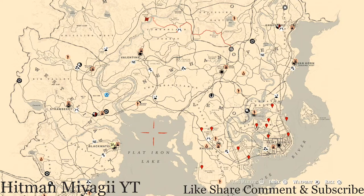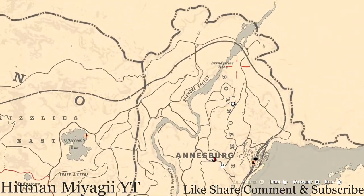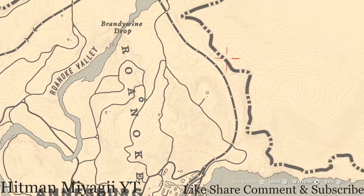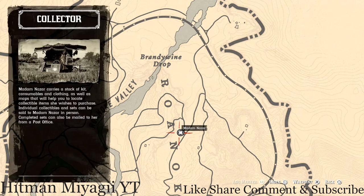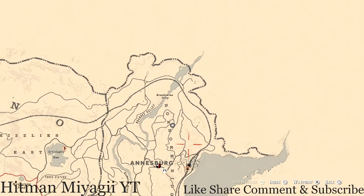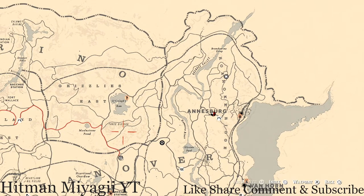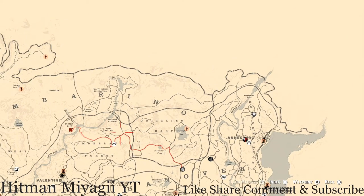Today Madame Nazar is up in Ansburg. If you're looking at the map, she's up here in Ansburg, Roanoke Ridge, Rindy Wine Drop area. How I get to her is I fast travel to Ansburg and take the main road up, or take the train tracks up to the breaking point, cut through the mountains, and go right to her location. She will be here until 1 a.m. Eastern Standard Time, New York time zone.